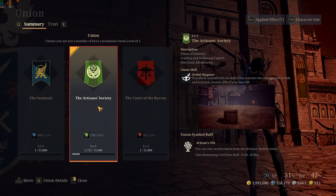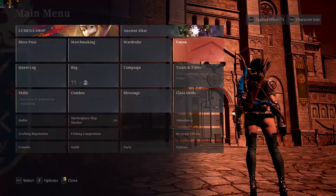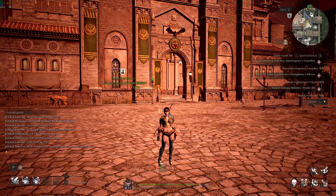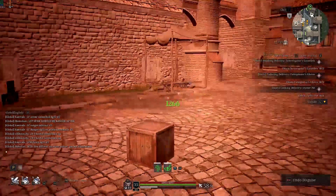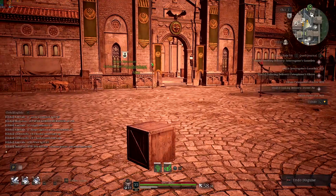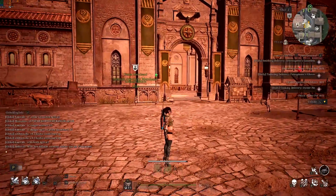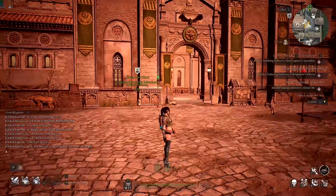The Artisan buff gives 30% HP restored when you use it. You can see the buff in the bottom right corner of the screen on the 5 menu. If I press 5, I will turn into a random object and disguise, instantly healing 30% of my HP.